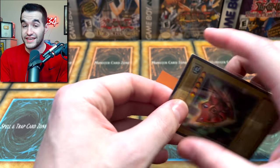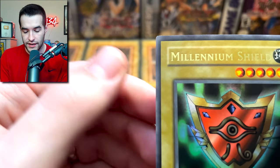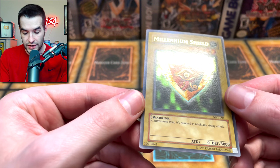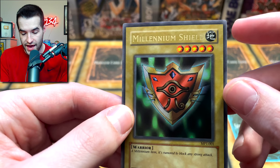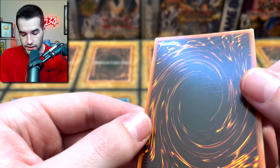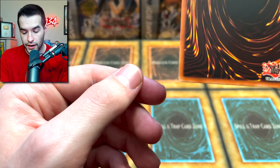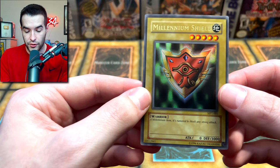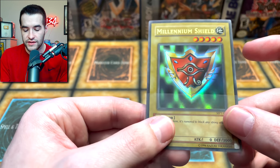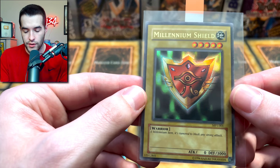Our fourth card — actually our sixth total, but you guys may not have seen the other two — is a Millennium Shield. My favorite card, by the way. I already have a PSA 10 of this but it's always fun to grade more. The top corners are pretty good with a little bit of whitening. The card looks decent on the front. The back looks pretty good, maybe a little bit of scuffing. There's a little bit of scratching there. Overall a pretty nice card, though definitely borderline nine to ten because of the scratching and whitening. I'm going to go with a PSA nine, but I think it could get a ten.